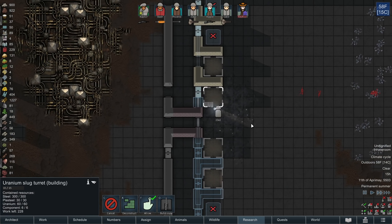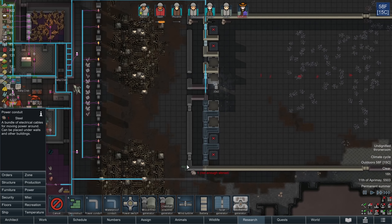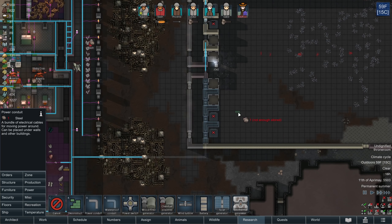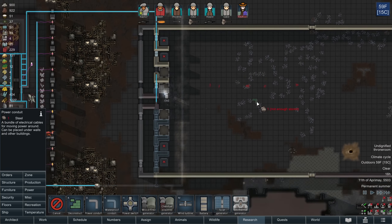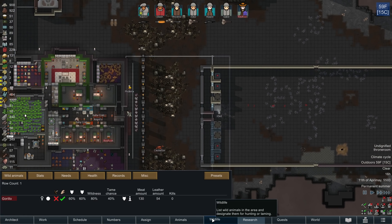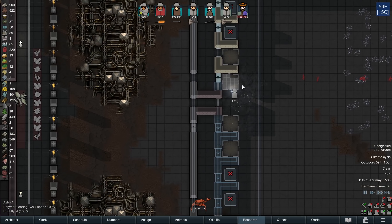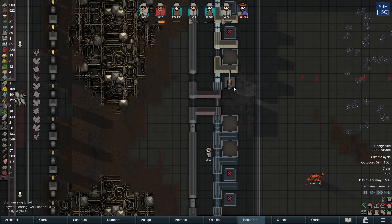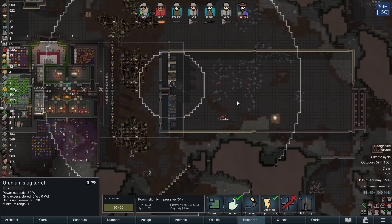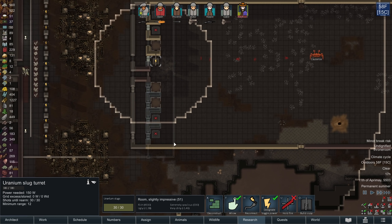It looks like our first slug is getting made. So if we take a look at this power grid, one of the things I want to do is to have dead power easily sourced and readily available so that the turrets can easily be turned off. So if you look at the turret, the inner ring is a dead zone where it won't be able to fire.